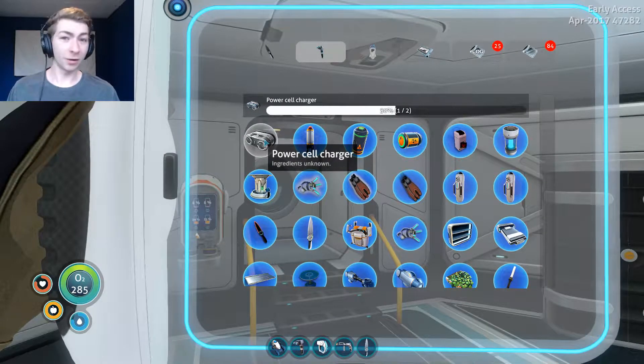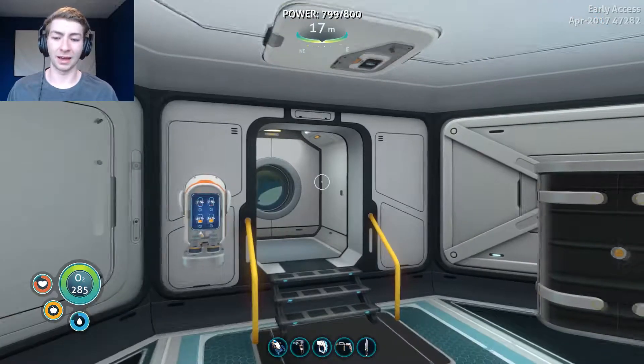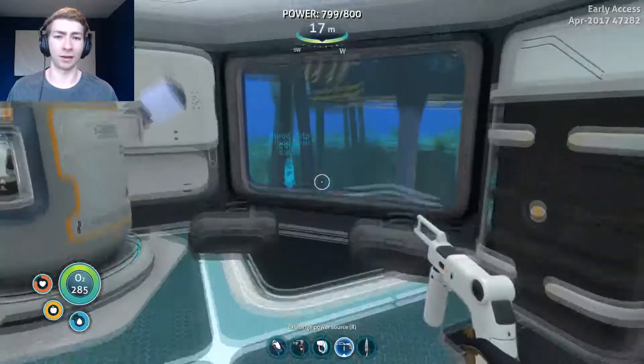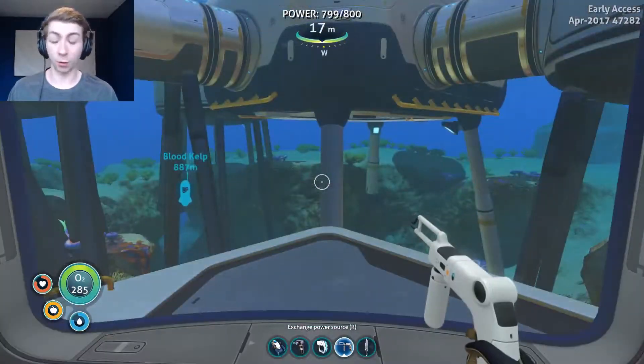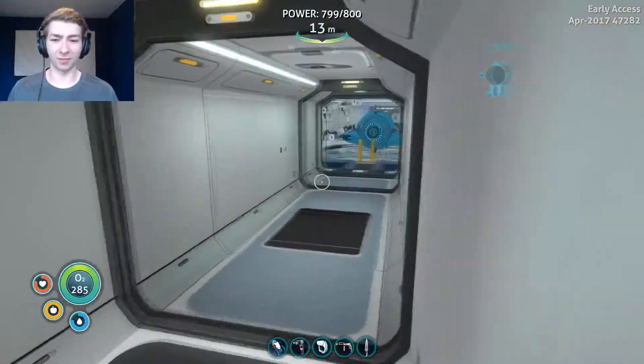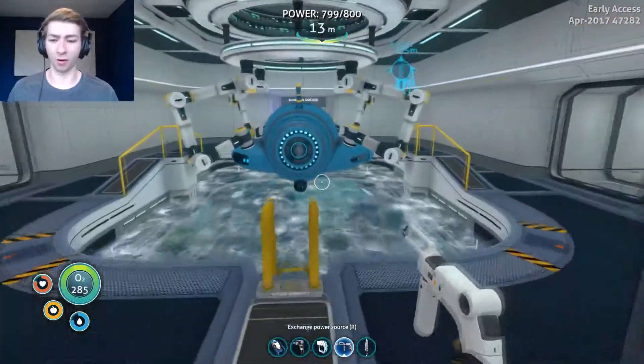We still need to unlock the power cell charger. What I've been doing so far is docking the Seamoth and then swapping out the power cells in that, because when it's docked it charges them up quite quickly. But still, it'd be nice to actually have the proper charger unlocked.